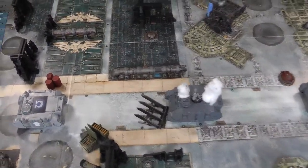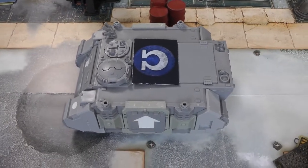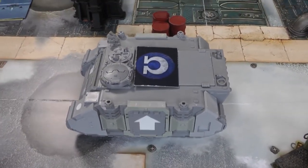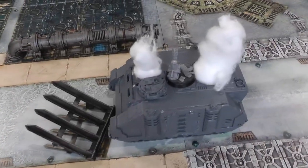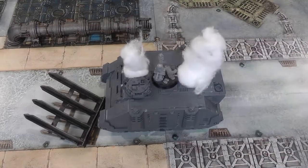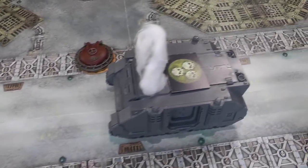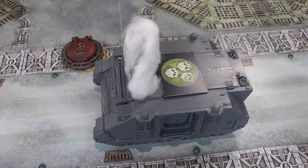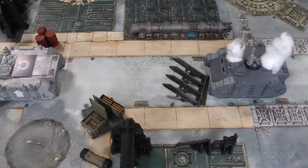Here is our board, showing where we've placed the objectives. The objective marker is there but it's on top of a Rhino transport model, as shown in the mission description. We've got three of these with a bit of smoke on them — not painted, unfortunately. The objective marker is the important part and we won't let them block line of sight. The objectives themselves are all 12 inches apart exactly.